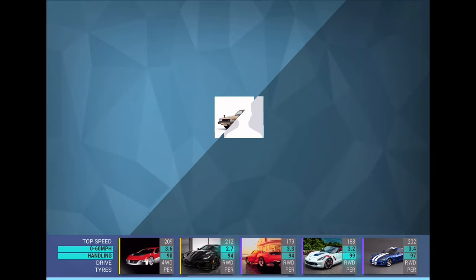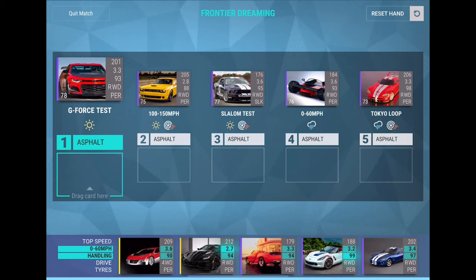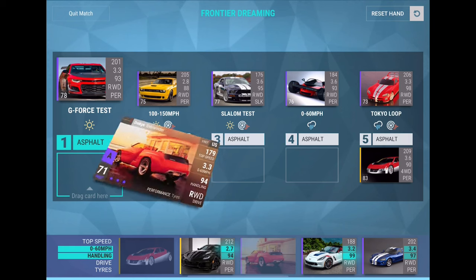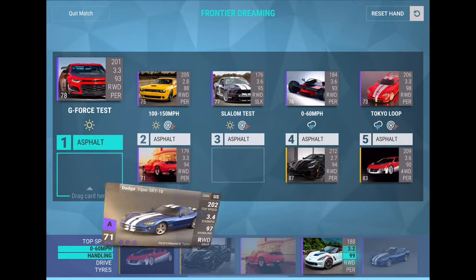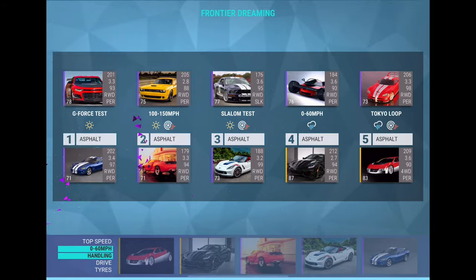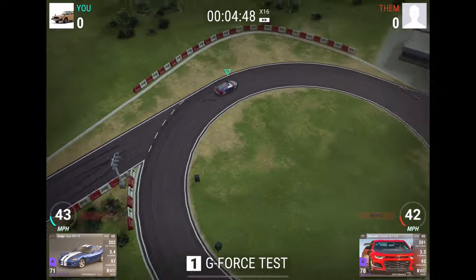Should perform pretty well, hopefully, because we got the Corvette for the fast, that for 0-60. We should probably put that for the Tokyo Loop, except you don't have traction control. So you should go there, you should go there. Are UU light 14? No, this is lighter. I'll put that in GeForce. So this should hopefully work.